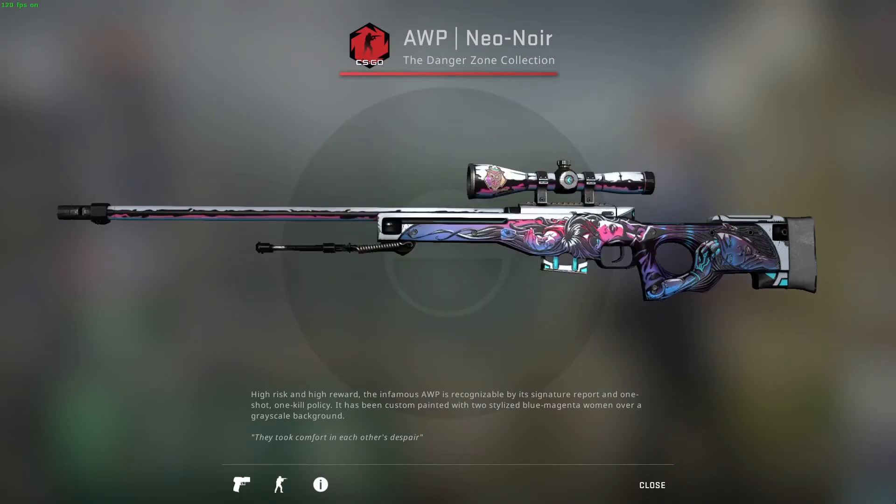The AWP Neo Noir closes out the loadout, and it's also the final piece to complete all four Neon War skins in the game — 4 out of 4.